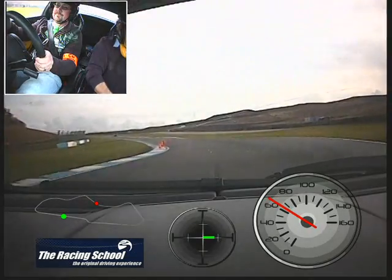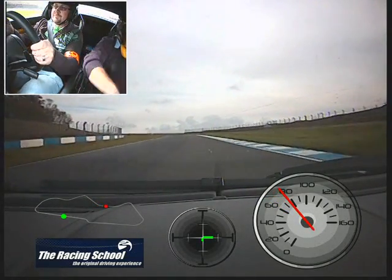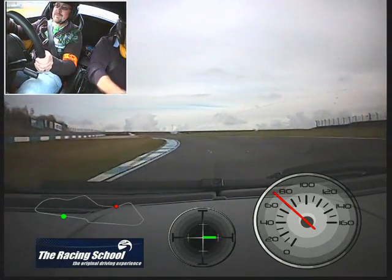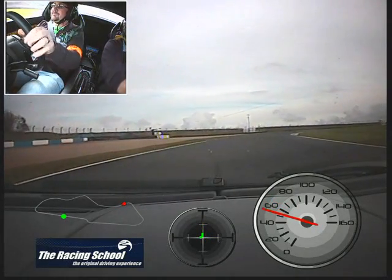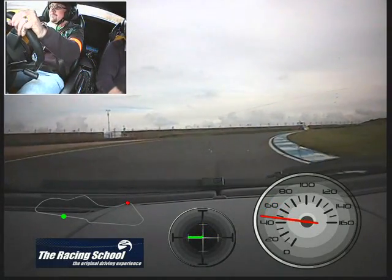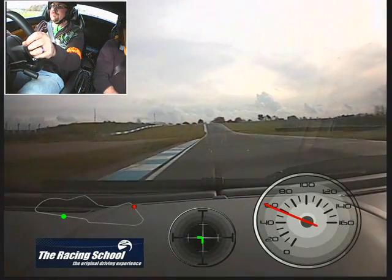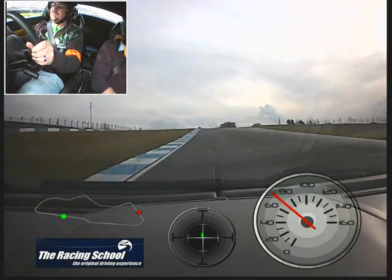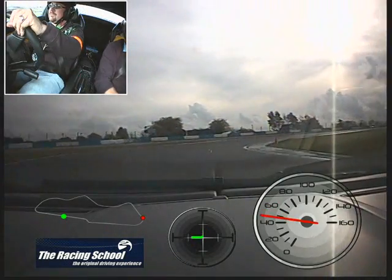Under we go, a bit more gas, over to your right side for Schwartz Curve, up a gear right. That's it, sweep the nose in, a little bit of gas, get it straightened up for McLean's, down the gear left-hand, off the brake, turn in — you've turned in a bit early there. Bit of gas now, straighten the car up. And that's it, heading towards Cocker's Corner, onto the brake pedal, to the turn point, off the brake, turn to your clipping point, balance the power.